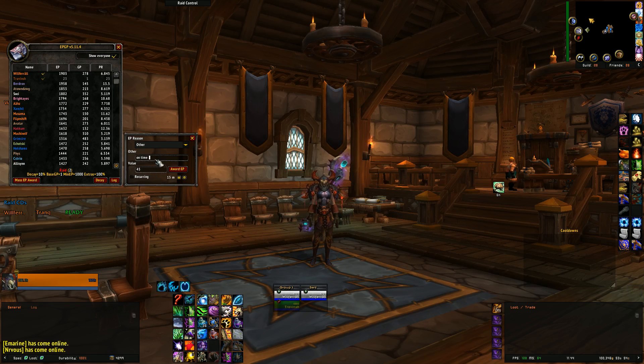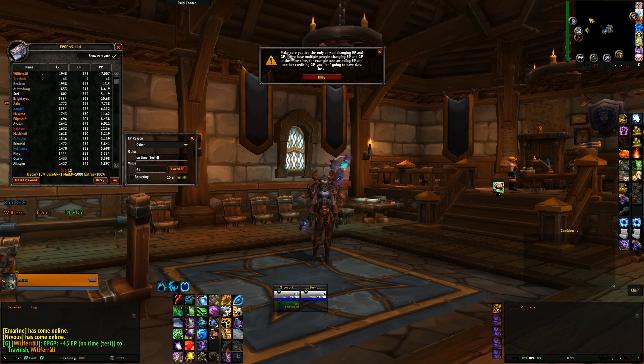So I do 'on time' — for me I'm just going to do 'test,' just so that people understand that it's not really a raid going on right now. I hit Award, and it says make sure you're the only person changing EPGP. You want to make sure it's only you doing it — you don't want multiple officers awarding EP, or else you'll have a problem. So it awards it, you click OK, it gives a credit down here, and it shows up in guild chat. Now, to take away the earned points, same thing — you go in here and do minus.